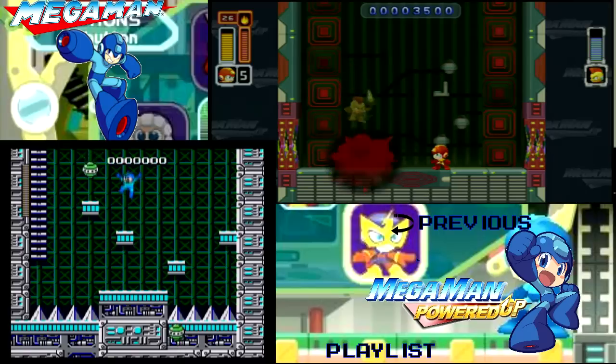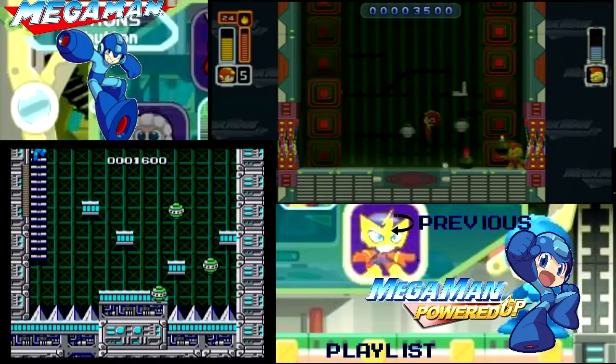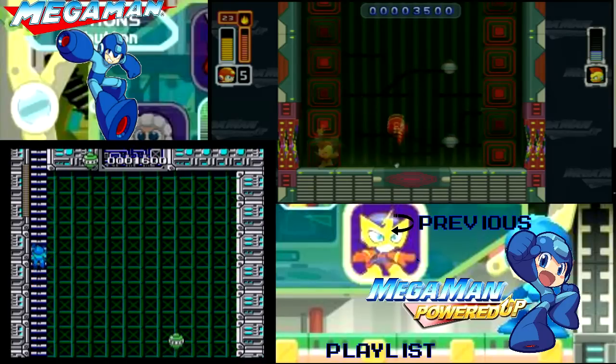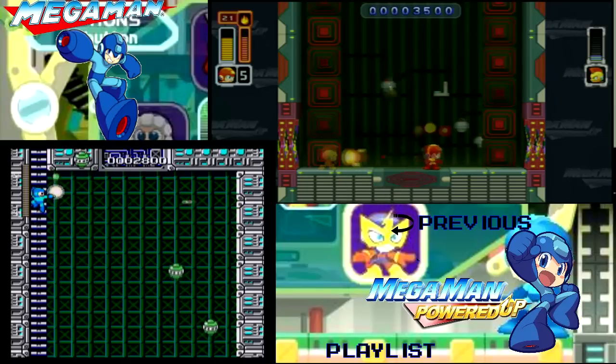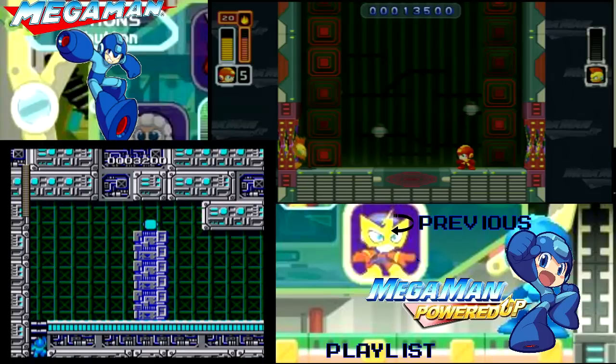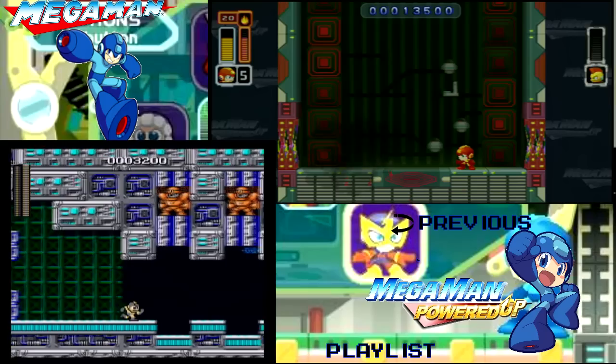And this is the hardest boss rush in the entire series, and I think it's a little bit worse in Powered Up. Your first opponent is Bomb Man and your objective against Bomb Man is to take as few hits as possible — any more than one and you're probably screwed. You definitely want to use Fire Man's weapon to take him out quicker.